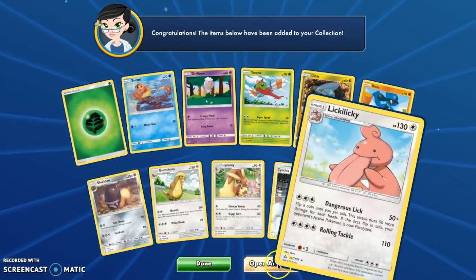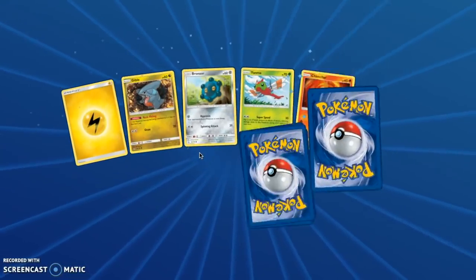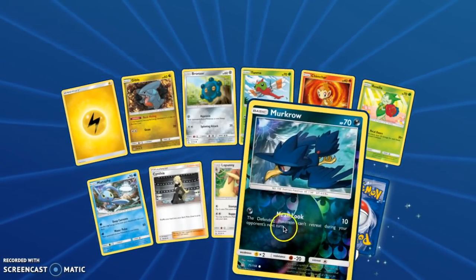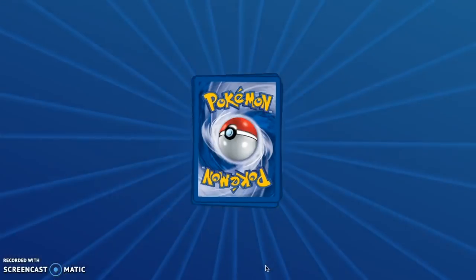And Lickilicky. Gibble, and a regular Cynthia. Murkrow Reverse — I think Murkrow has nice artwork. And a Garchomp. We've pulled a lot of Garchomps, I feel like.